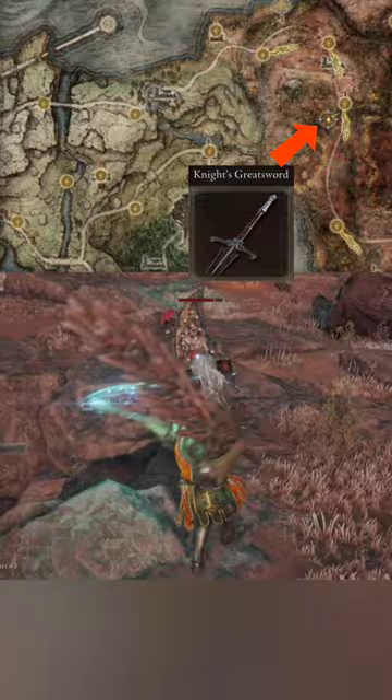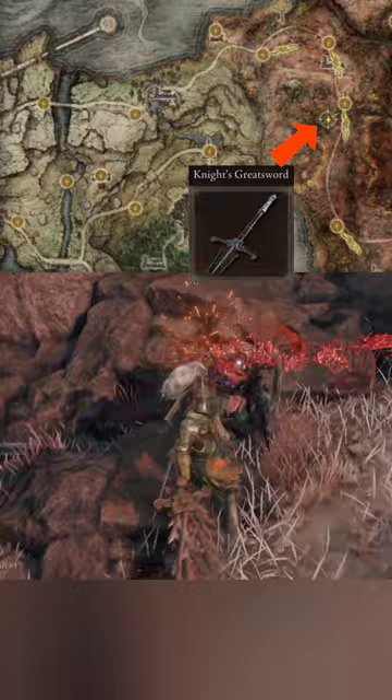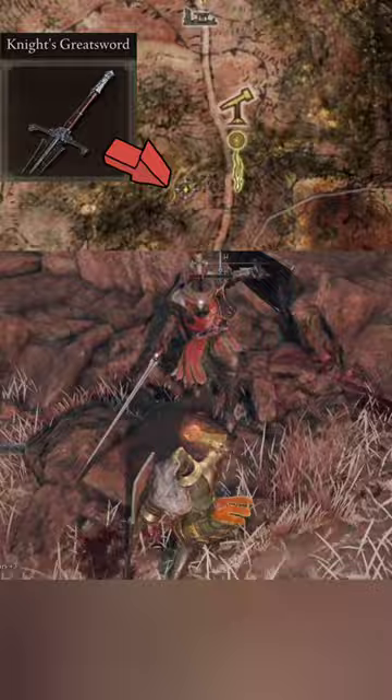We're heading to Caelid and we're looking at the Smoldering Wall. There's this knight, fairly tough, but occasionally when we beat it we'll get lucky with a nice loot drop like this sword.